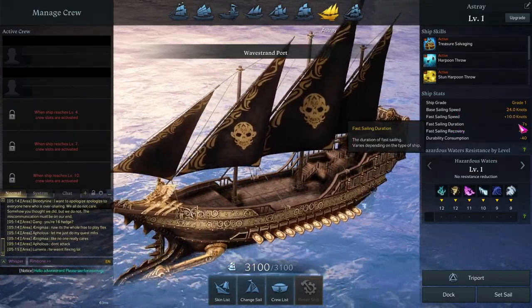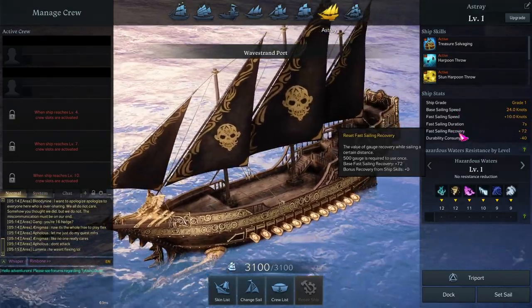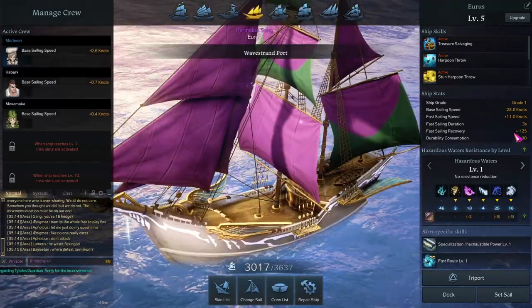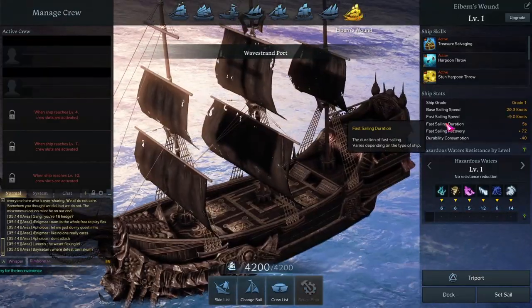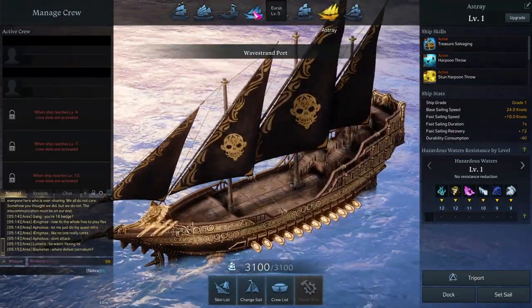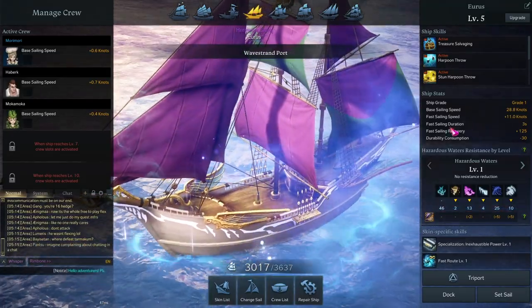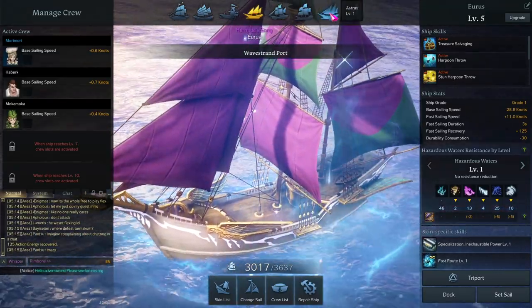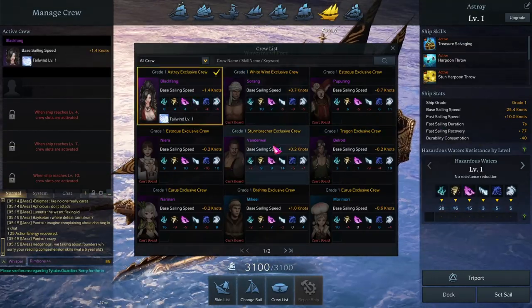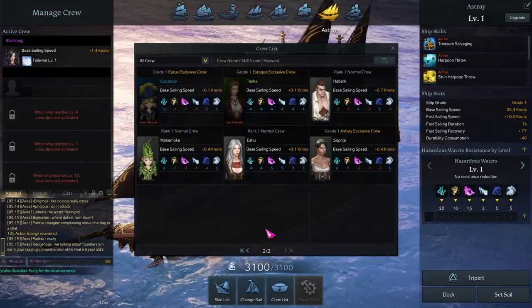Here is what the Astray looks like at base — 3,100 HP. You're looking at 24 base sailing duration, fast sailing recovery is 72. The sailing recovery is not as fast, but the fast sailing duration is seven seconds, which is twice as long — a little over twice as long — as the Urus.